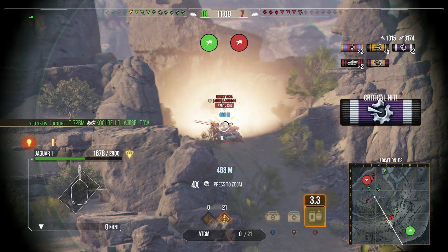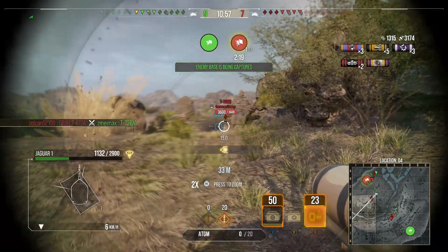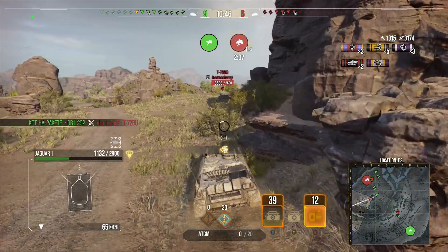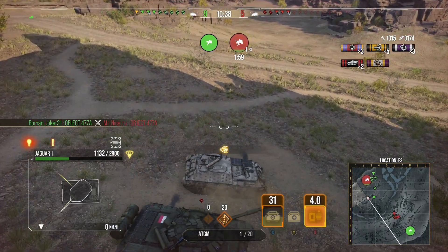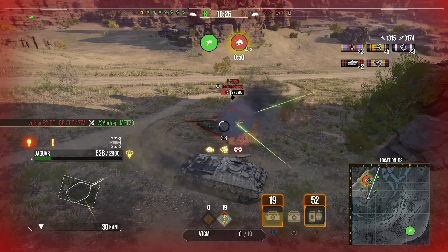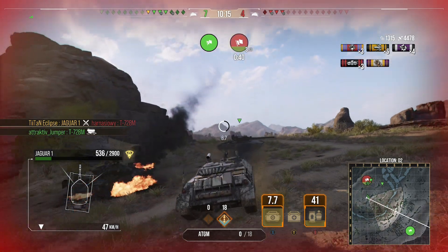We find a 477A showing his backside to us — I'm thinking that's an easy pen, no way we'd bounce — but of course we deal no damage, must have hit the tracks. A speculative shot at the 477A doesn't even deal damage either. Then I go for the T72, trying to out-traverse him — 10 seconds later we try to fire and bounce, doing no damage. The team saves us by taking him out, and you can really see the painful traverse speed here.